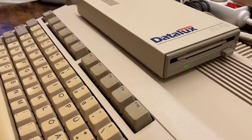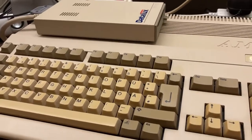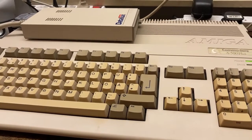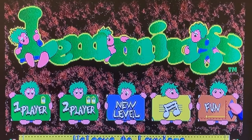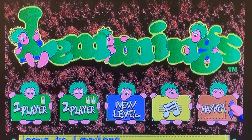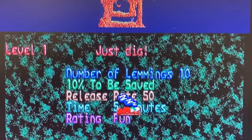You know it's the Amiga version when you start hearing the floppy drive making the same noises as a bear with a bad case of indigestion. Lemmings features four difficulty levels: Fun, Tricky, Taxing, and Mayhem — and if you're new to the game, Fun is definitely the level to start with.